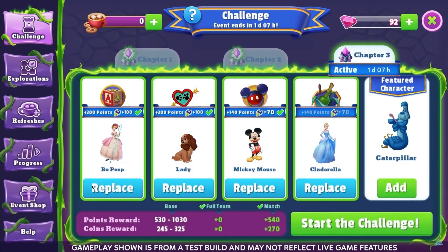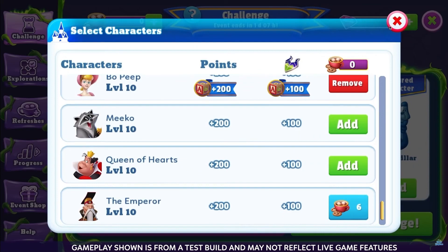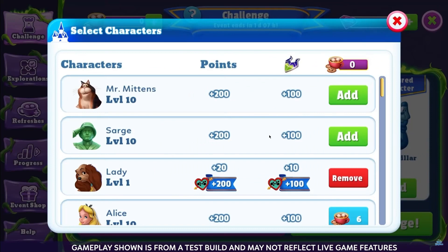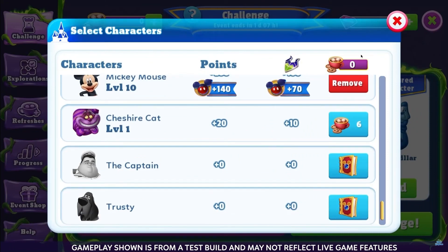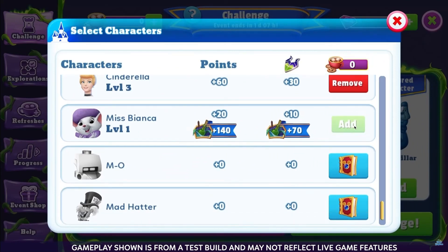You can maximize points and currency if your team consists of a featured character as well as characters from the favorite collections. You also get extra points for each tower challenge slot depending on how many of the favorite collection characters you own, and you'll get a boost if you take on the tower challenge with a full team.